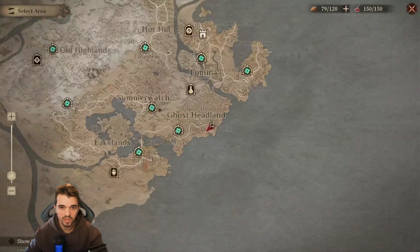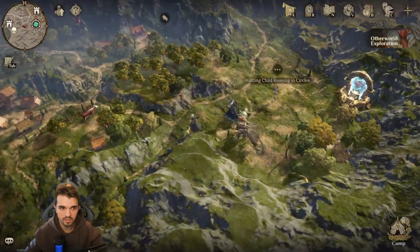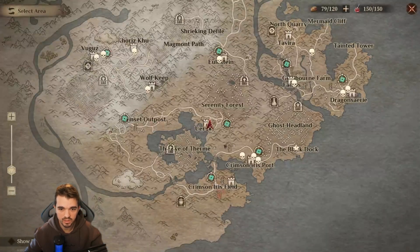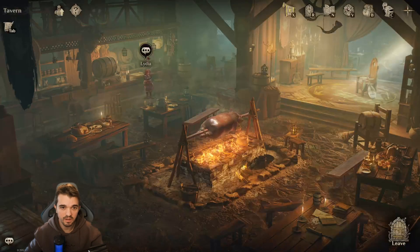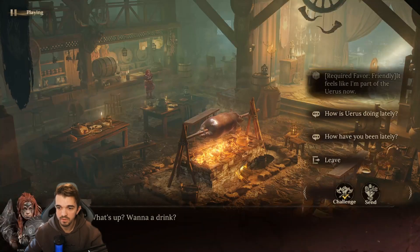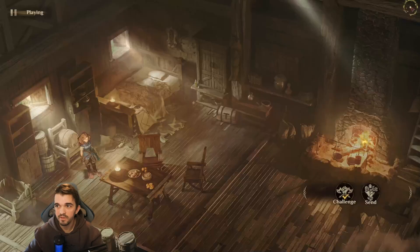Next, we can go to another spot — fast travel to this spot here. Walk to this side and we can find another one, should be inside the Various — two challenges inside here. One challenge inside the tavern: it's Lydia, level 140. Then we can find another challenge inside the residence — it's Vani, level 70.